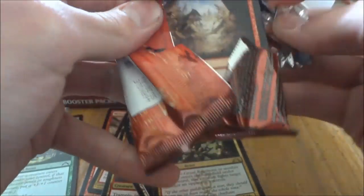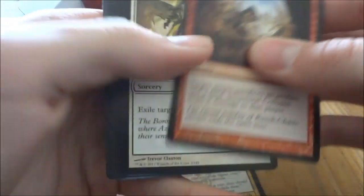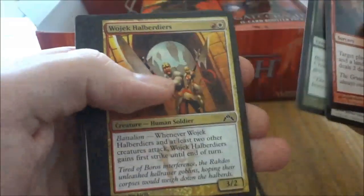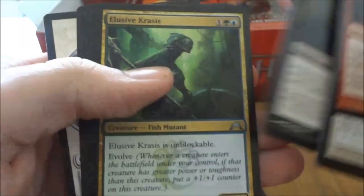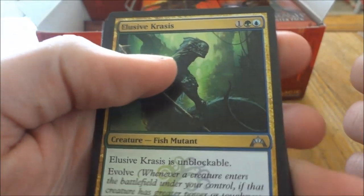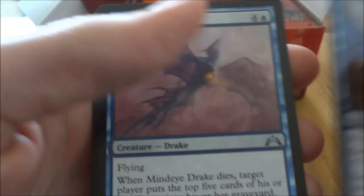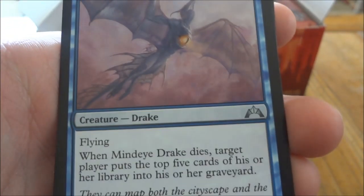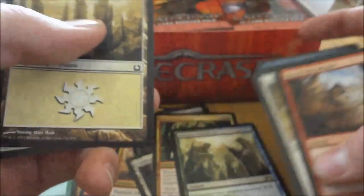Next pack. Elusive Krasis, Sapphire Drake — very cool — Mindeye Drake, another Drake, sweet. And a Biomass Mutation for our rare. No foil. And a Knight Token.